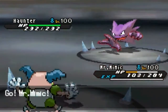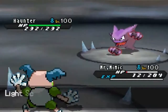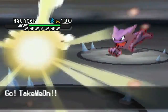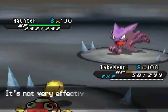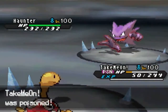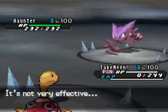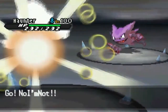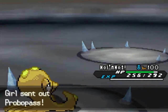I go into Mr. Mime to get Light Screen up, knowing I can take a Sludge Bomb with my HP and special defense. Then I switch into Shuckle — I can take two Sludge Bombs and then use Rest to activate Chesto Berry. But Haunter lands poison on me, which is a big problem since the next Sludge Bomb will take me out. He also gets a critical hit, so Shuckle goes down — Rest doesn't save me.